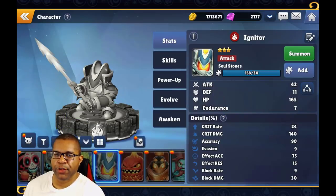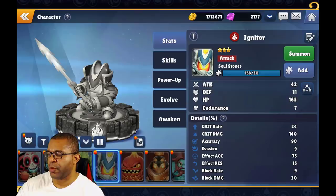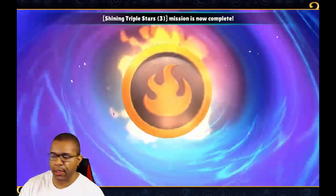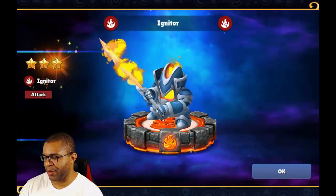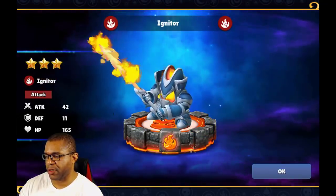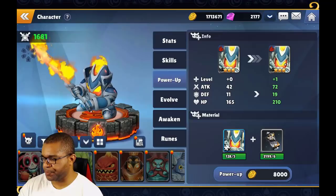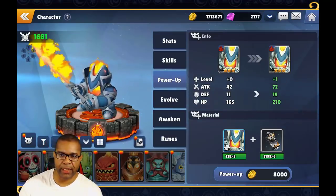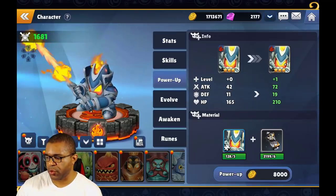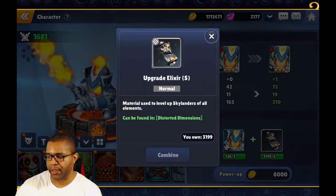The second way we can improve our Skylanders is powering them up. The powering up option isn't available until we summon the Skylander. We're going to go ahead and summon the Igniter so you can see what I'm talking about. Here we are — Igniter, a three-star fire-based Skylander ready to go. If we come over to the power-up tab for Igniter, the materials we need early on are the soulstones or fragments of these Skylanders and a couple of upgrade elixirs.